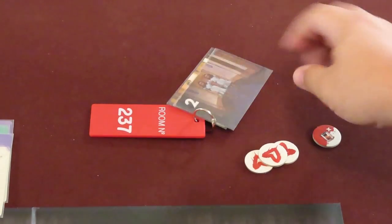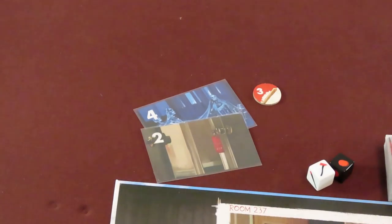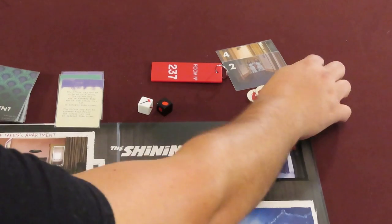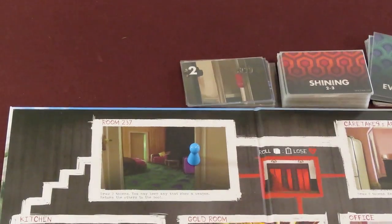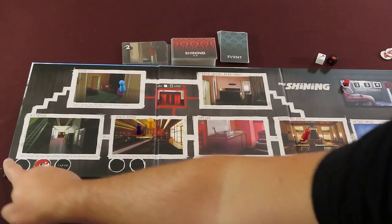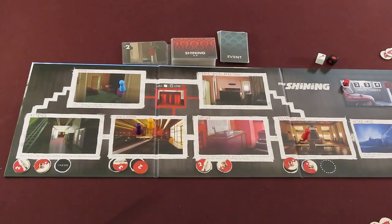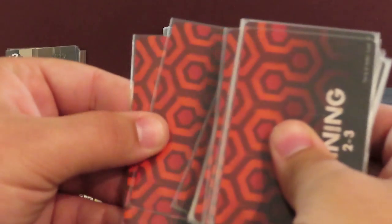Each player must resolve the shining in turn order, comparing their willpower to their flipped-over shining cards. It's possible that every player becomes possessed, or not. After each player finishes the shining phase, proceed to cleaning up for the next month. Everyone discards their shining cards to a discard pile and removes their collected willpower tokens from the game. Place all the discarded event cards on the bottom of the event deck. Pass the first player keychain to the next player clockwise — they'll be the first player during the next month. Any empty willpower spaces on the ground floor should be refilled from the willpower supply pool; only cover the spaces for your player count. Any unclaimed tokens still on their spaces will stay there. Deal each player 2 new facedown shining cards from the bottom of the deck — don't look at these until the next shining phase.